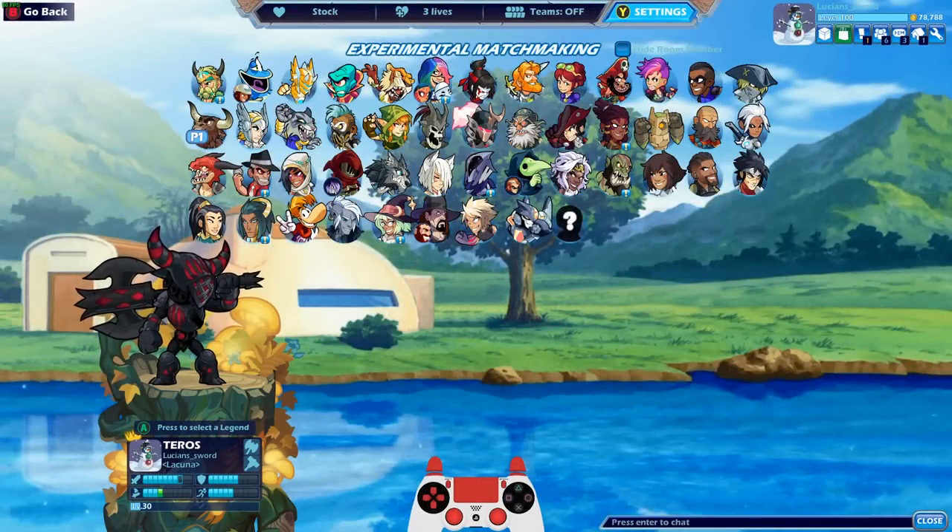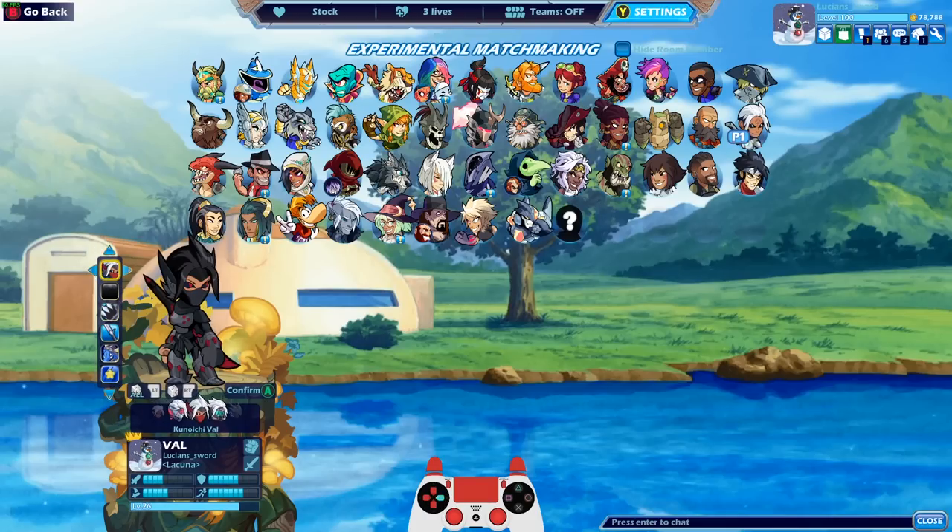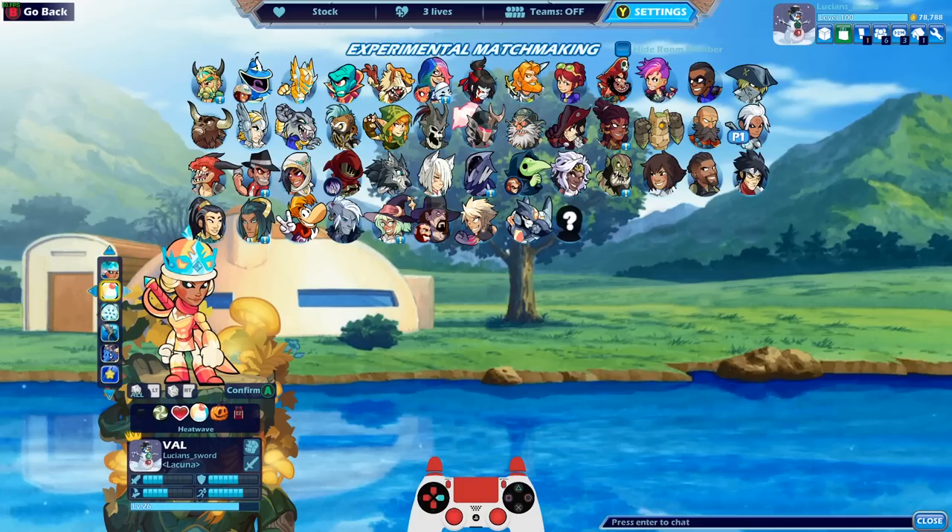How's it going, guys? LucianSword here playing some more Brawlhalla for you today as always, and today we're going to be dedicating this video to Val. Because when I got her to level 25 and I unlocked the black colors with Val, I never actually did a video showcasing the fact that I got black colors with Val and level 25 Val, so I want to celebrate that today. And I think I have every single skin that you can get for Val. Even the holiday skins like this one, you can only get during the Brawlhalla Winter Holiday Event, which is coming up probably in the next week or two.